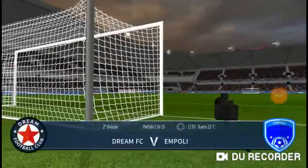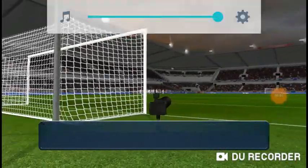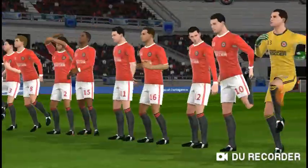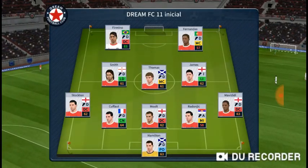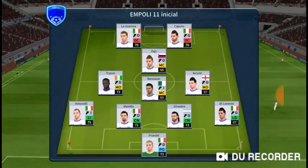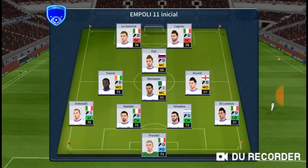Welcome to the match and some quality players on view today. Sit tight and enjoy the game. A lot of talk before the match about how these two will line up — let's see what the managers have got. These players line up in a 5-3-2 formation, and this is the selection for the away side.